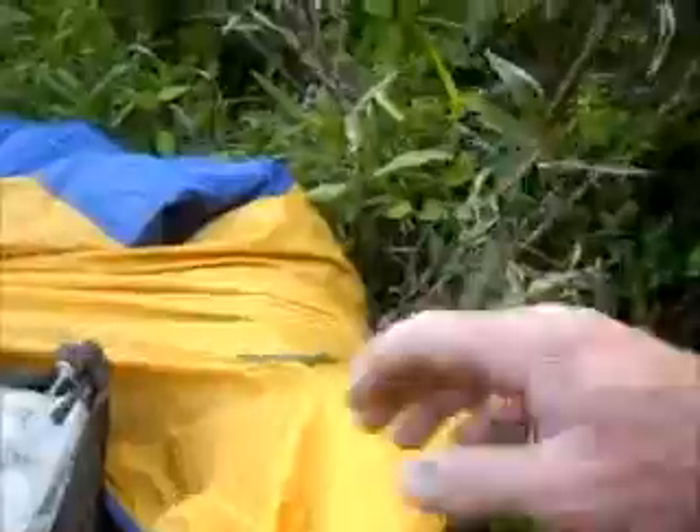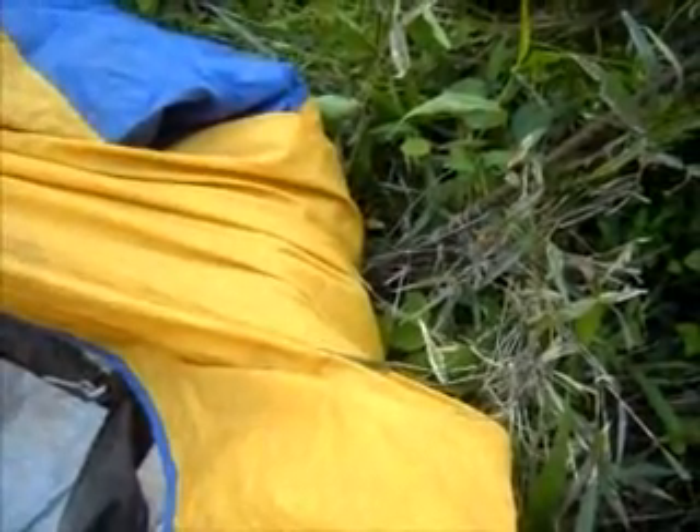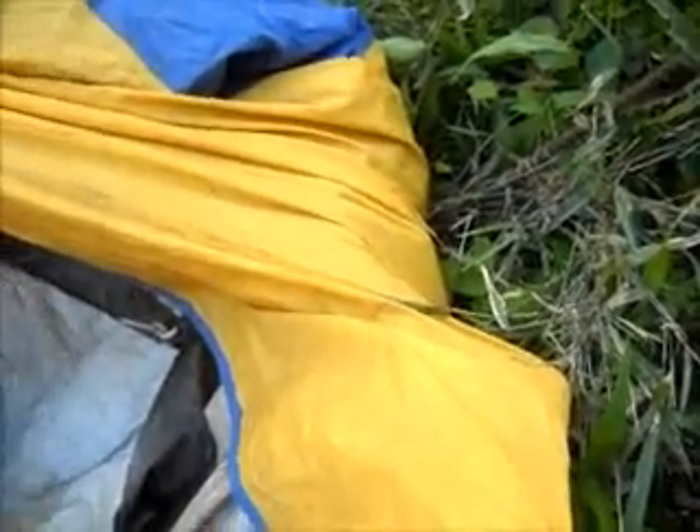My coracle leaked a little bit. So my solution was to take the rest of the tent instead of just the fly cover. I came out here with a tent that has a waterproof bottom, so I wrapped the waterproof bottom of the tent around my coracle and then put the cover sheet over that. With it all put together like that, it should be a lot more waterproof, and I'm fixing to cast off and we'll see how it works.